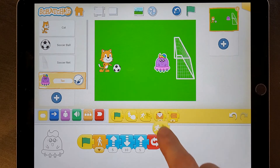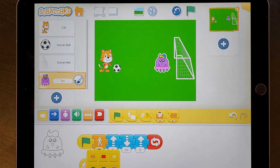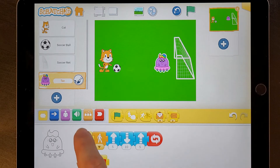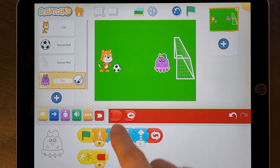So if something bumps into Tack, it's going to be the ball. When something bumps into Tack, we're going to send a message to say I've stopped the ball. So let's use the send message block — we'll use red because red means stop. So we send the red message, and I'm just going to add my end block.